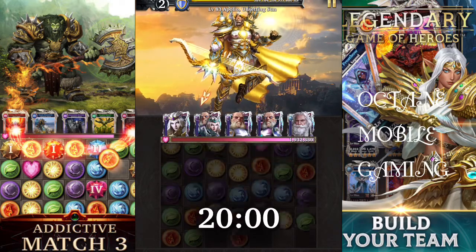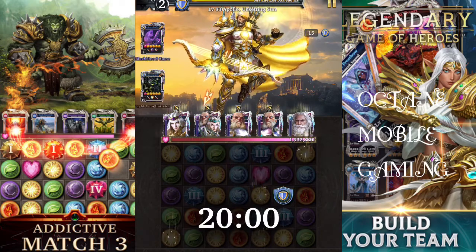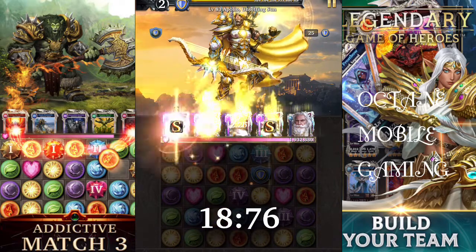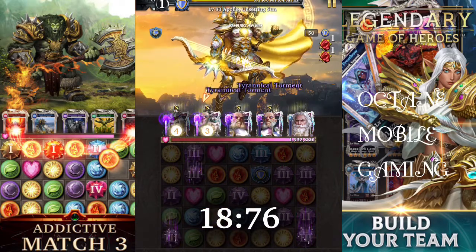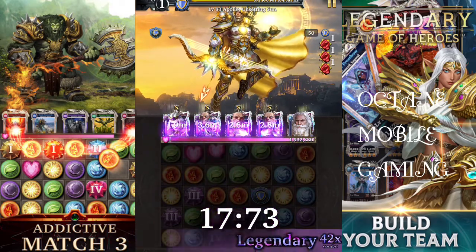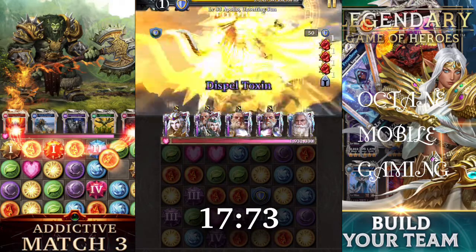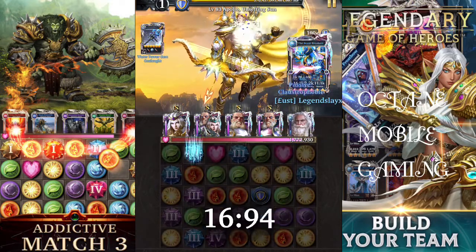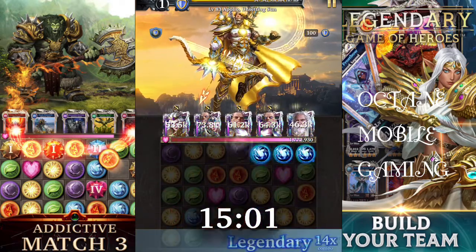Around about 200 intensity you're going to start producing quite a bit more damage output. Do use your chip damage - activate your cards as often as possible to do chip damage. Chip damage is quite important; it helps you deal a bit more damage over time rather than just matching gems and only activating when you've got enough intensity.